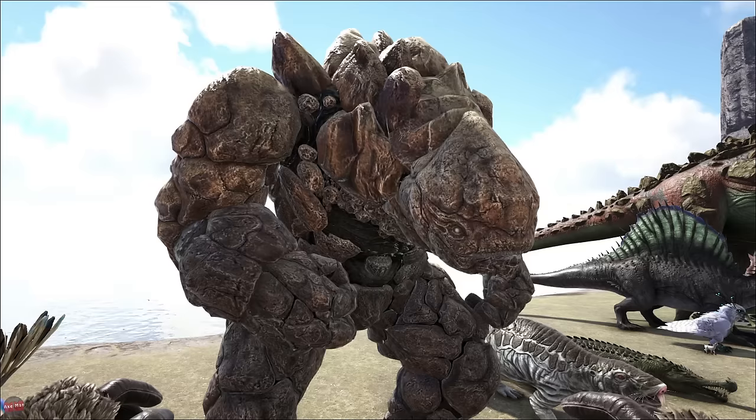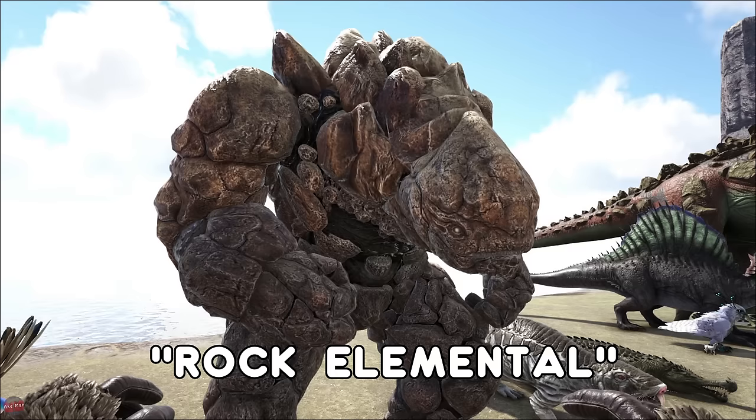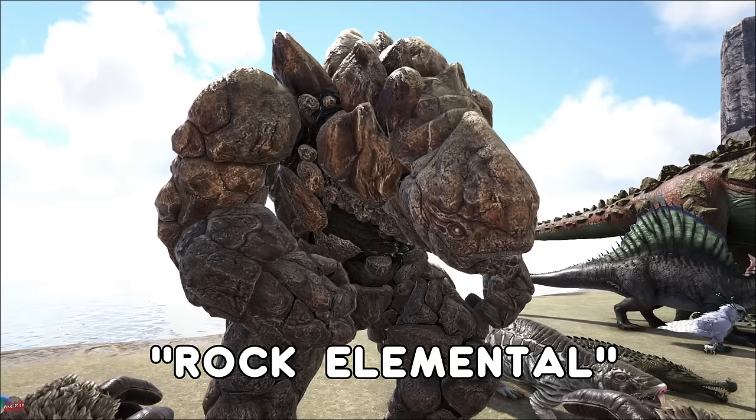The Rock Elemental, or Rock Golem, was first introduced on Scorched Earth. There are different varieties now — we've got a Chalk, an Ice, and a Lava one. To tame it you want to shoot a cannon at its face, so you kind of want to get it in a trap to do that. It's useful for keeping your base protected as you can disguise it as a rock, and then as soon as an enemy gets close it'll pop out and start attacking.